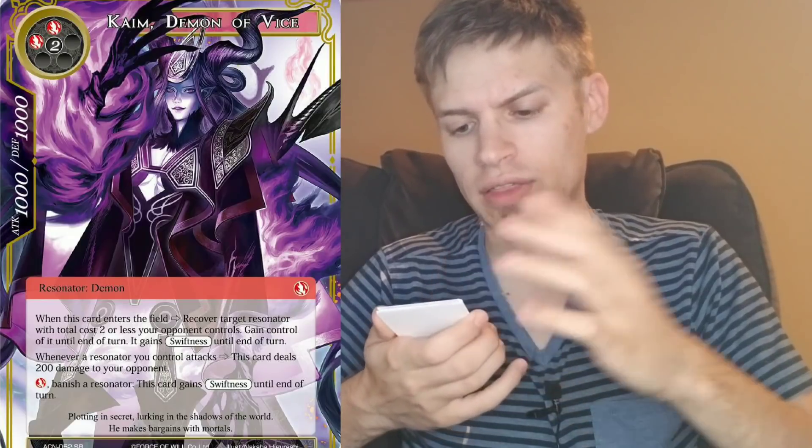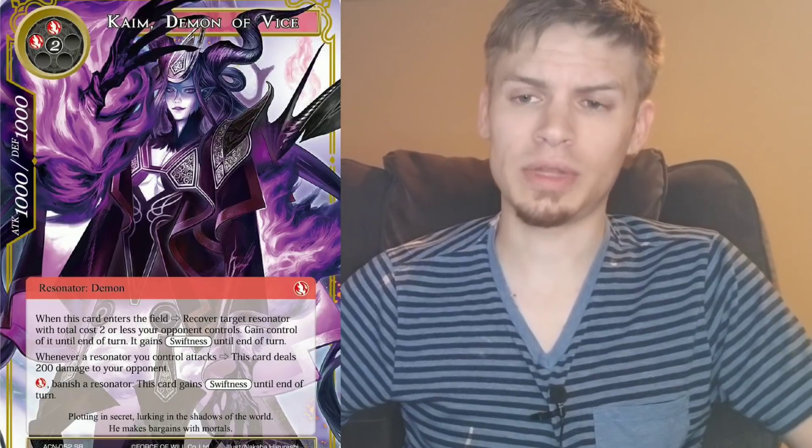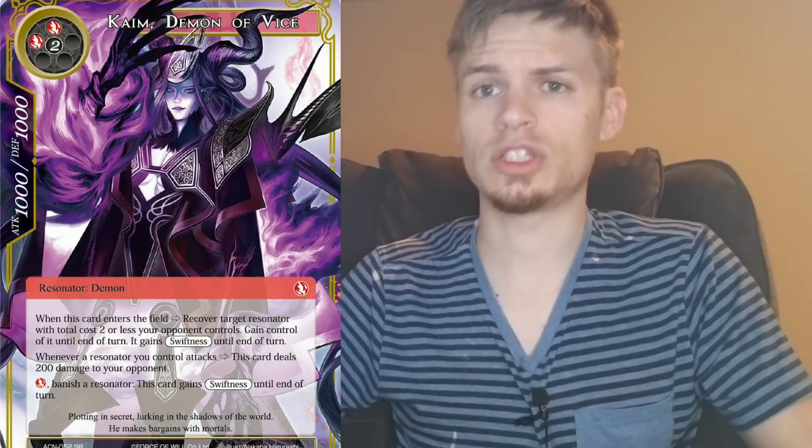For cards coming in the next set, I want to put in one Came Demon of Vice. It's a four-cost 1000/1000 demon — when it enters the field, you recover a resonator your opponent controls with total cost two or less, pull it to your side, and it gains swiftness until end of turn. Its second effect is whenever a resonator you control attacks, it deals 200 damage to your opponent. So you grab their resonator, swing for damage or kill it, and then for one will you can banish that resonator to give the demon swiftness and swing for a thousand.